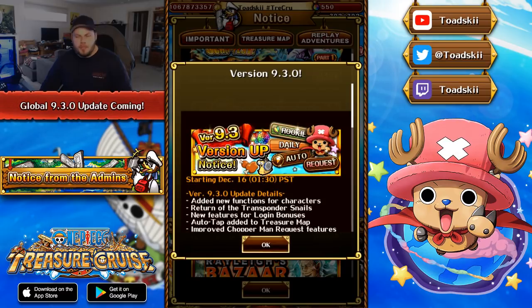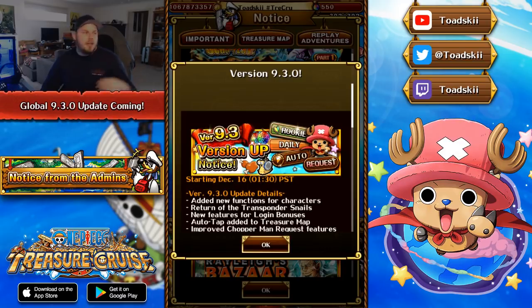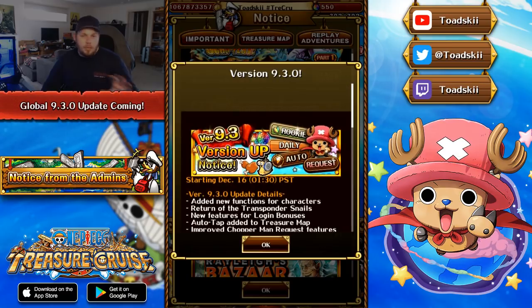The next thing says improve Chopperman request features. I'm not 100% sure what this is about. On JP they recently had an update with their Chopperman missions which altered the rookie quests — brand new rookie quests were introduced where you can complete them and get rewards. Also, the daily missions were revamped. As it stands on global right now, you have to do three runs of anything and by doing three runs you get a free rainbow gem. On JP, in order to get your free rainbow gem every day you have to spend 100 stamina. I'm excited to see what it's about because it's going to have quite an impact on the player base.